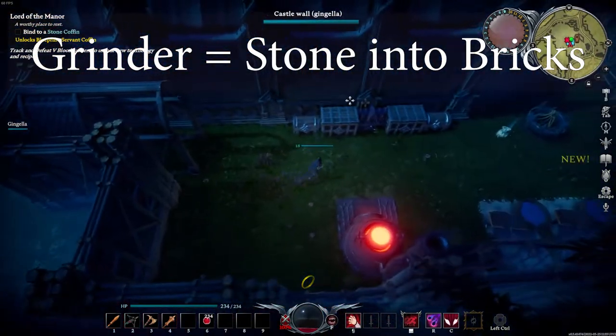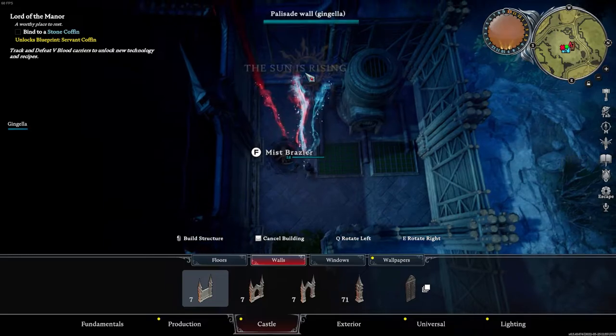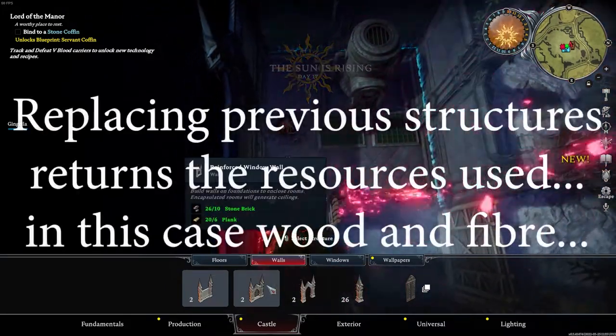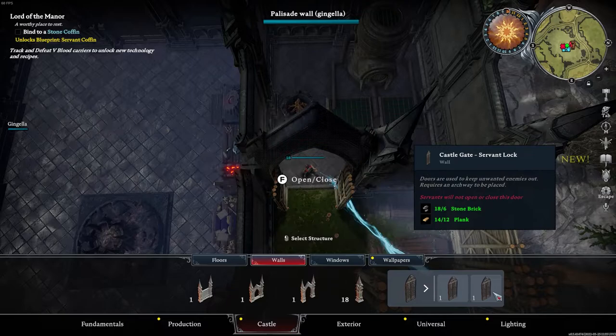You're gonna need the grinder to make stone bricks and you're gonna need the sawmill to make planks. We're then gonna head over here, we're gonna plonk down our stone walls, and then finally we're gonna stick down a reinforced entrance, which is a stone entrance like this.